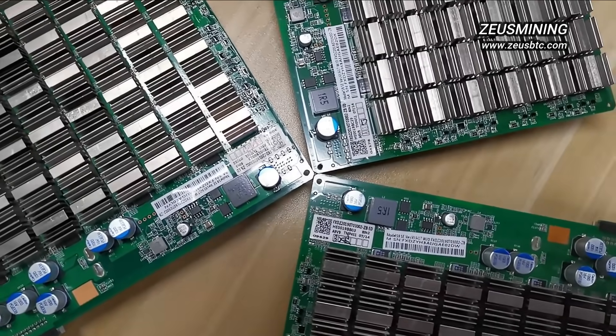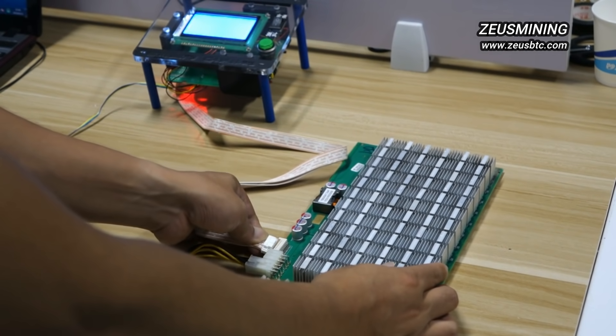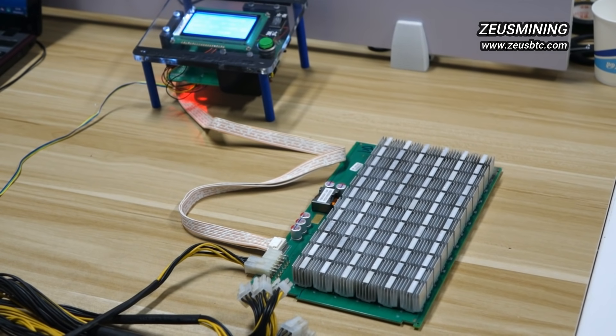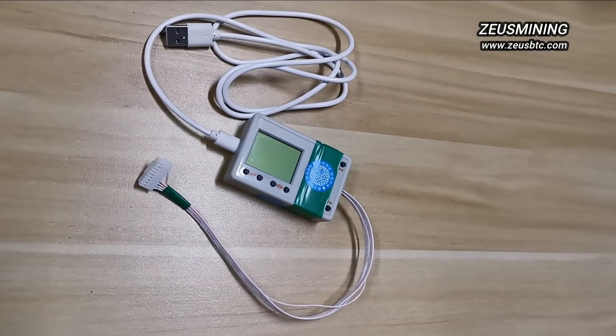Sometimes when we use hashboards from different miners together, or after using the test fixture to test, the miner probably can't start working. It's because the code in the hashboard is not unified. We need special equipment to refresh the code so the machine can restart and work.